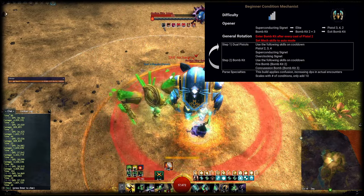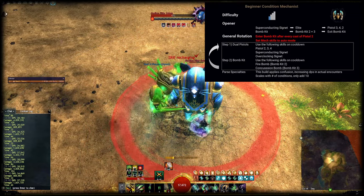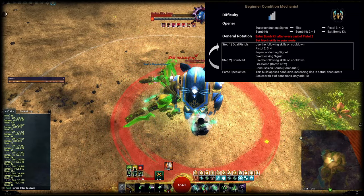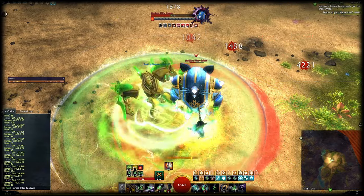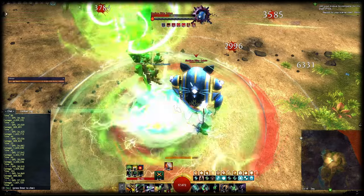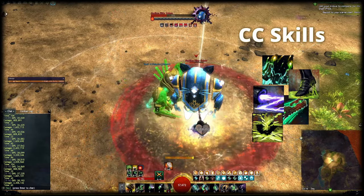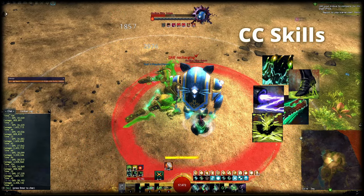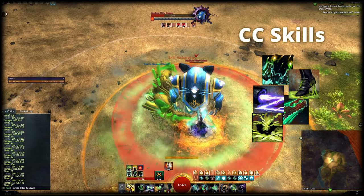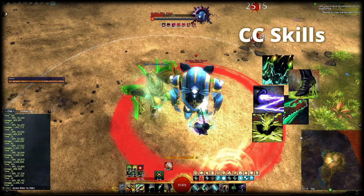While doing all of that, you can use Superconducting Signal and Overclocked Signal on cooldown. You should always set the first two mech skills to auto-attack mode so that your mech uses them on cooldown. However, I do not recommend doing that with Sky Circus — mech skill 3. This build has rather low hard CC output, so we're going to keep Sky Circus to maintain the capability to deal defiance bar damage on demand.